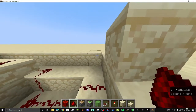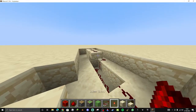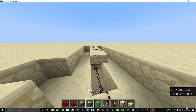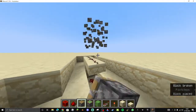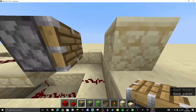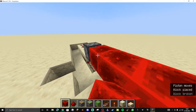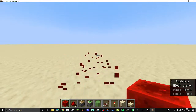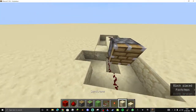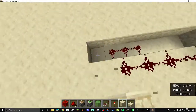So the redstone block will be placed there. Then we'll need to have a piston there. And now we have to just cover all this up and make it look like the box.